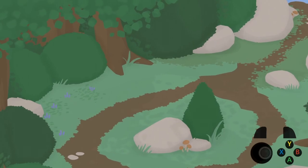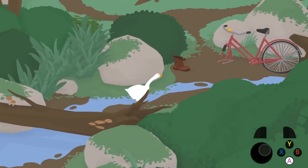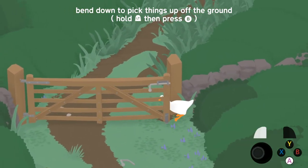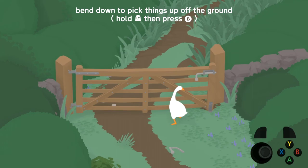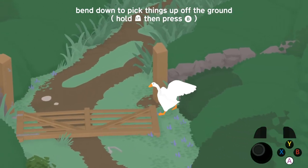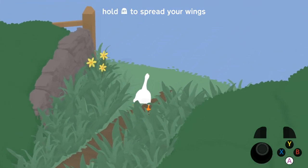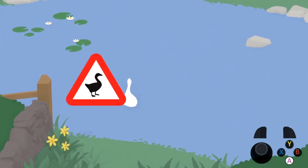Starting off, timing begins on the first honk. Moving through the initial section, get to the gate. It's possible to climb up the right side of the gate to get over it. This is not considered a glitch as you're just using the geometry to get up, as opposed to using an item to clip through something outright. This saves about 2 seconds if done optimally, so it's not a big deal if you miss it.